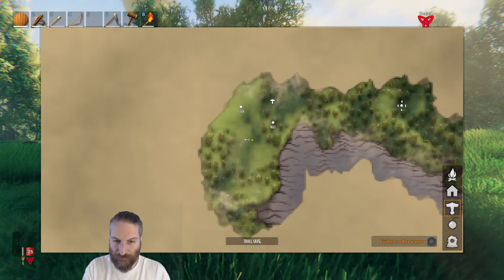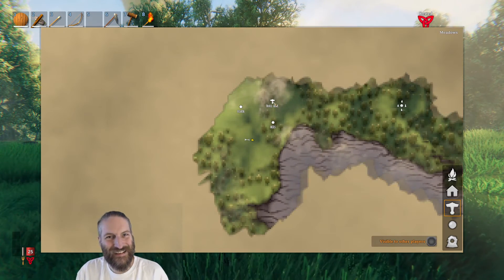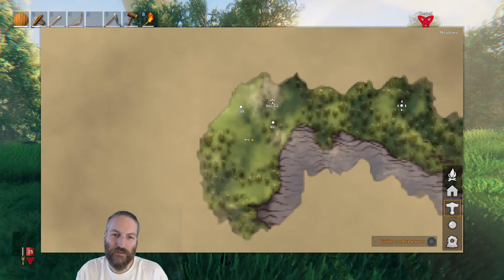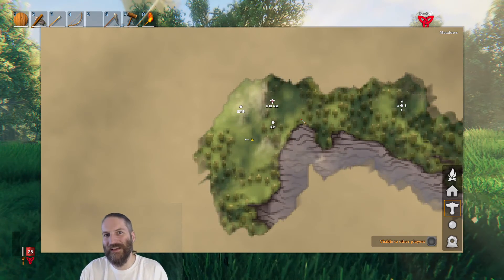So I would mark that with a hammer icon and call it something like 'Troll cave.' And then once I've cleared it and killed the troll that lives in the troll cave, I can left click it — and then I know I don't need to go back there and do that again.